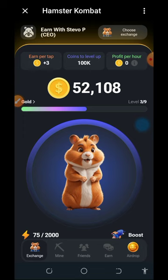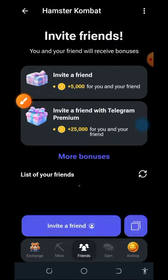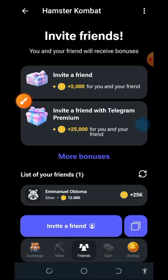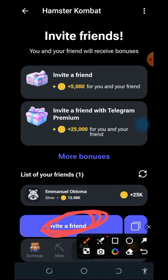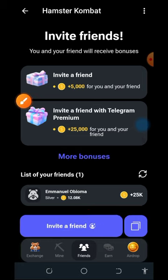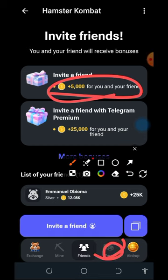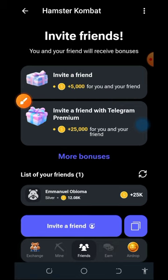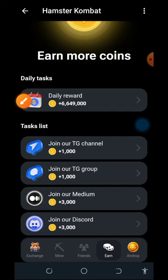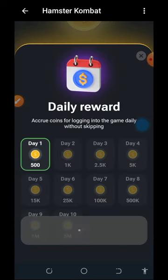You can also invite your friends to earn from the platform. Tap the Press button below the screen, then tap Invite Friends — you can share with friends on Telegram or outside Telegram. To copy your link, tap the Copy button. For every referral that joins your link, you earn 5,000 coins. You can also earn more by tapping the 'Earn More' button below the screen, where you can complete tasks.